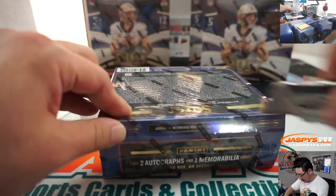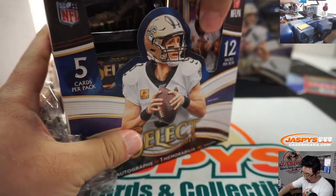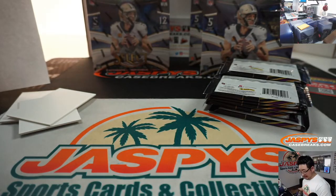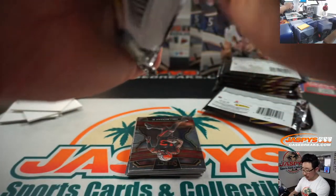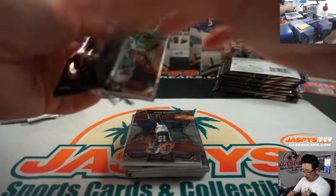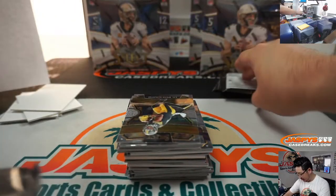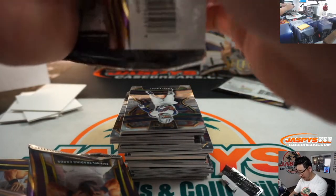Next box. I watched the first half of the case that Jason did earlier today and it looked pretty solid, and the second half also looks solid. So a solid case thus far. There's more in the store at JaspysCaseBreaks.com. The next break will be a random team break from a fresh case, and the next pick your team break will also be from a fresh case. Each of these half casers probably only take about 30-some odd minutes, which is not bad at all.